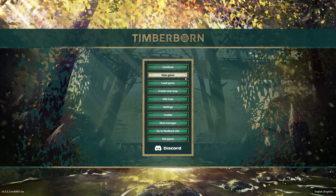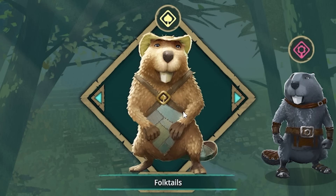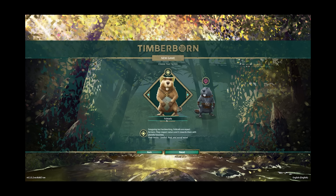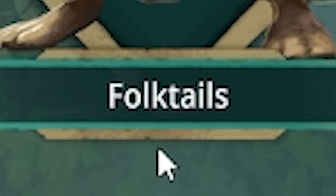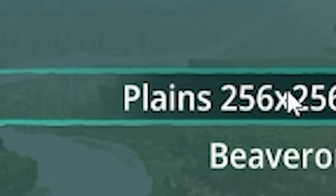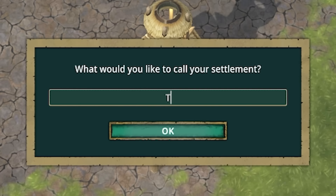So hello, fellow engineers, and welcome to Timberborn. We'll be starting a new game, and I'm going to use the Folktails this time. I've actually been calling them Foxtails since this game came out — I just realized that's not an X, it's an L and a K. And for this, we're going to be using the Plains map. So we'll call our settlement the Cube.